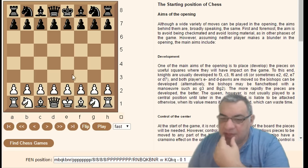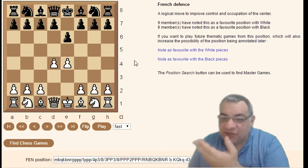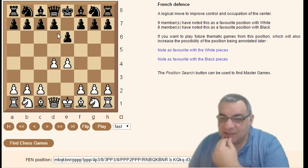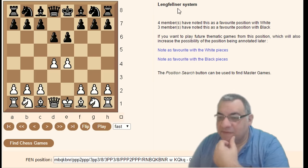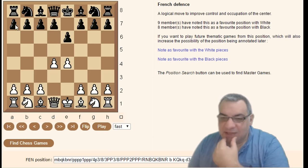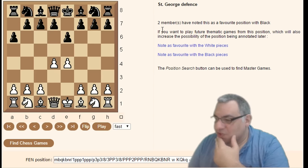e4 e6 d4 is still considered French Defense main territory. If Black doesn't play d5 but instead plays d6, that's the Lengfeldner variation — a bit provocative as it gives White quite a bit of space. There's also a6, the St. George Defense.